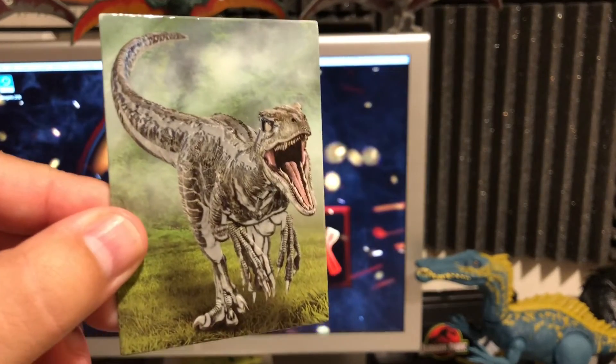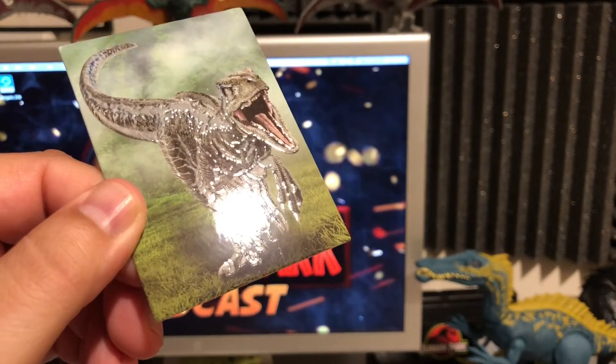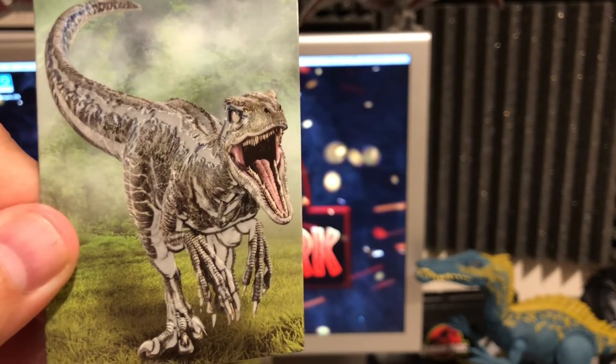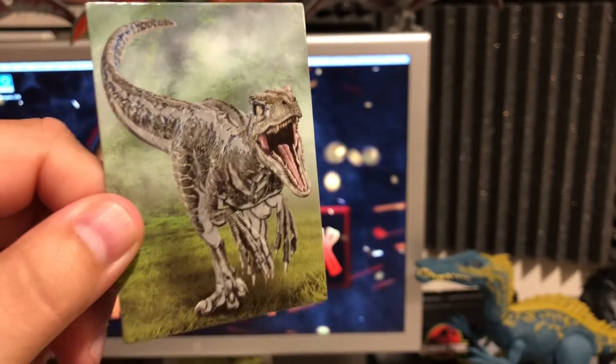We got Blue. That's pretty cool — this is one of those glow-in-the-dark ones. I like that a lot. You can see all the raised patterning there where it glows. That's a nice one. I mean, it's hard to tell that Blue is in there, but she is. It is Blue. It's pretty cool.